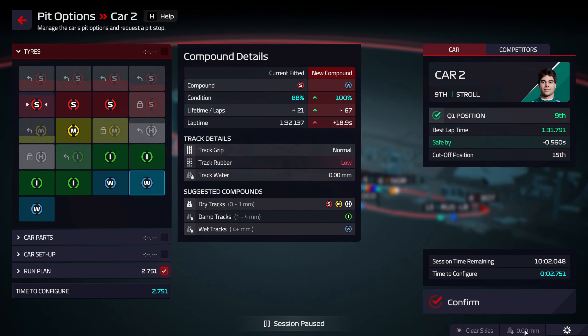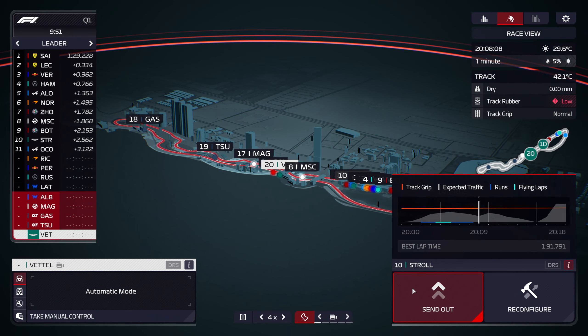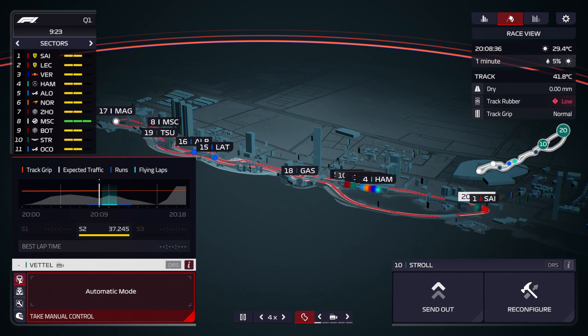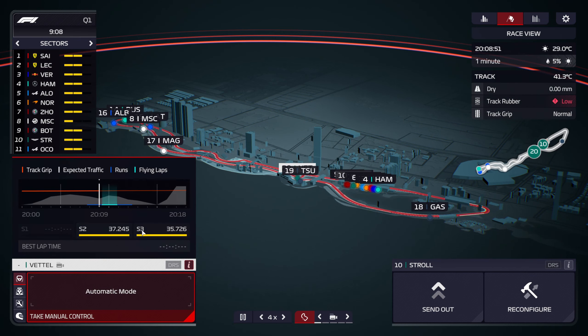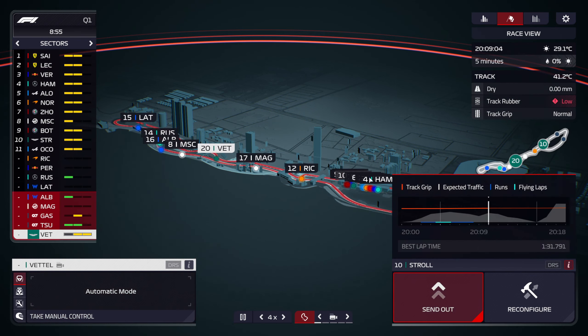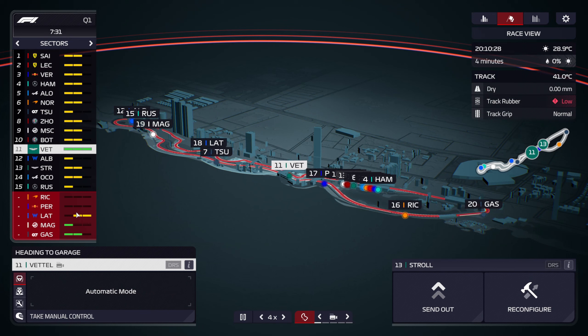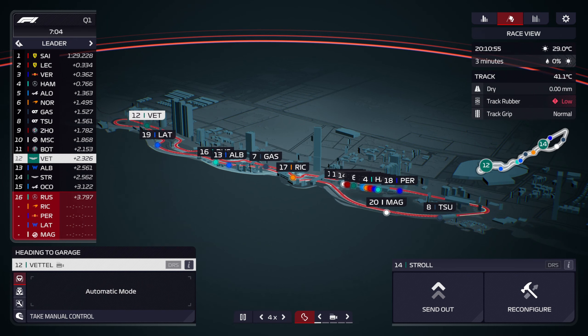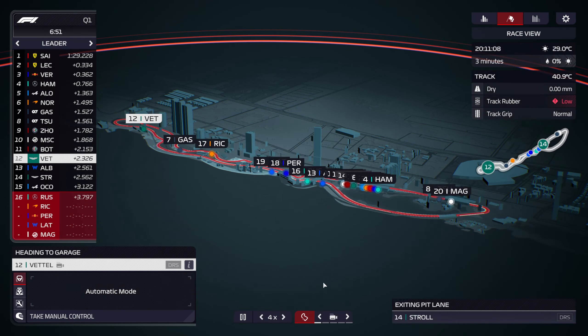I want to send Stroll back out on the same tires — I can do that. He is last right now. We did alright in sectors two and three but I guess that's because it's his first lap. Now we're into the flying lap. Green, green — come on Vettel, don't let us down buddy! Green, up into 11th. We still got people to go out and run but that's pretty good. We'll absolutely take that. Last time we were around here until towards the end and then it all went a bit pear shaped.